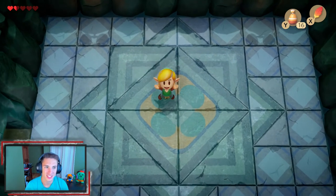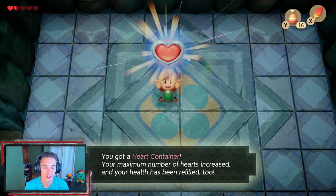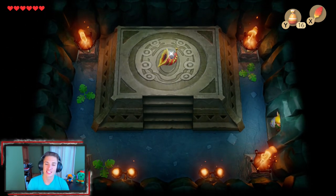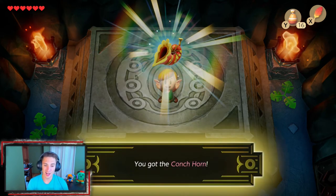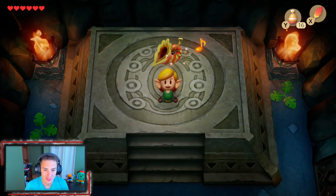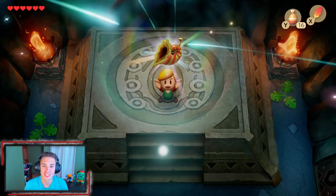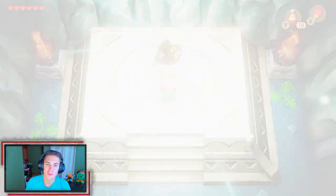Let's go, baby! We get ourselves another full heart container, replenishing our hearts and raising our maximum to six, which is awesome. Now we head through this door and collect the instrument for this dungeon - the Conch Horn! This is the second out of seven instruments we need to collect. It's like a trumpet but it's a conch shell because we're on an island.